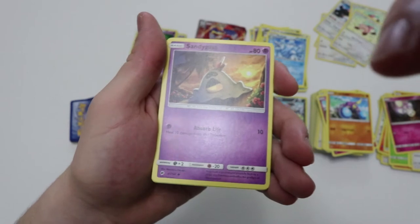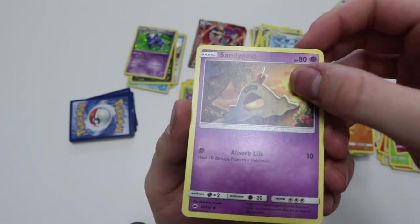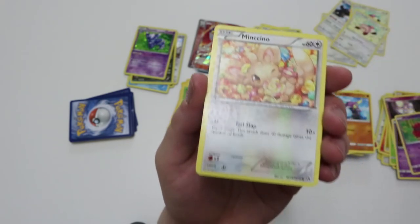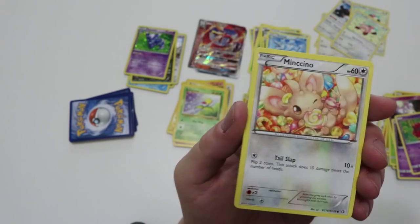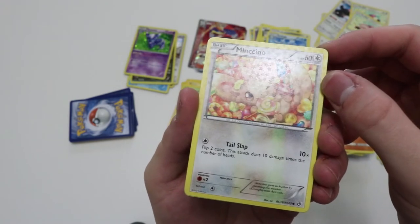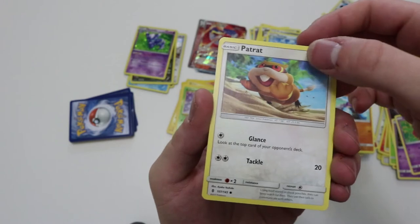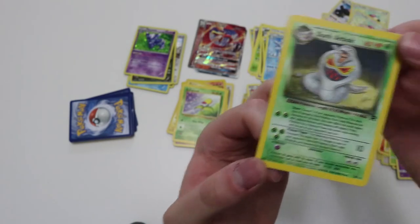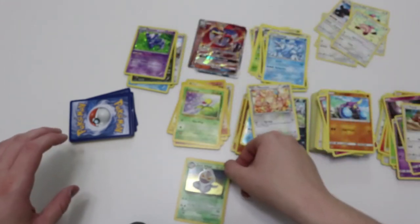I gotta focus — I think it's how my arm's hurting from this. Sandygast, Venipede. What is that — is that holographic? Oh that's a reverse holo — would've never even noticed that. What a cool little pattern, just full of stars. Can you guys see that? This is from Generations, I love the Generations patterns. That's pretty cool. And a Dark Arbok holographic — I don't know whether to put that with the holos or with the old school cards. It'll make its own little pile right here.